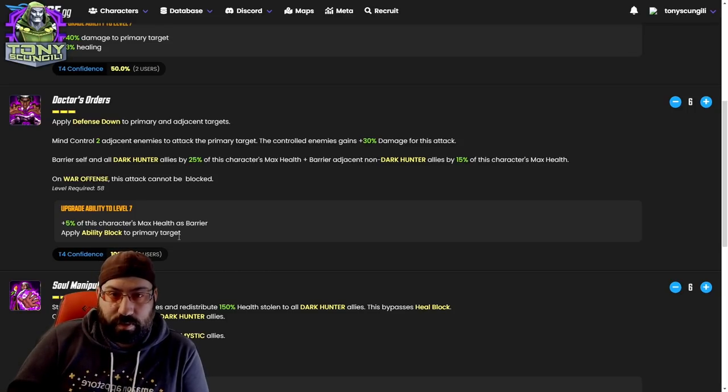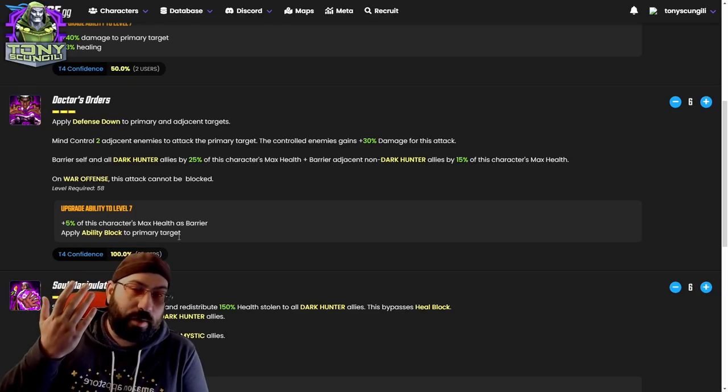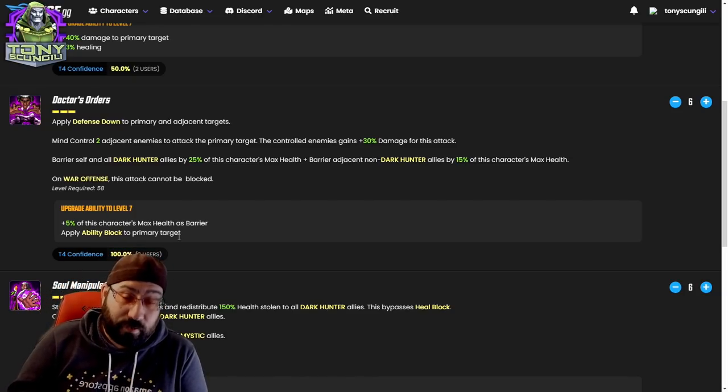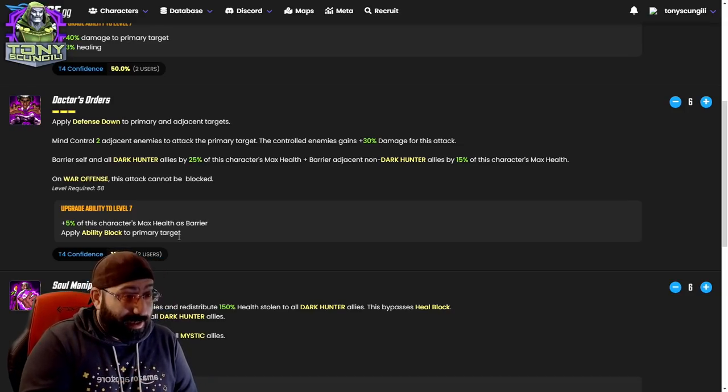The tier four also applies ability block to the primary target. This is either an ability block on a god you're trying to take out in a raid node or a dark dimension node, or it nukes them from orbit because of this ability at only three energy cooldown. If he had nothing else but this ability, it would give him viability in dark dimension — he would be a very reasonable investment for dark dimension purposes. This guy's crazy good.